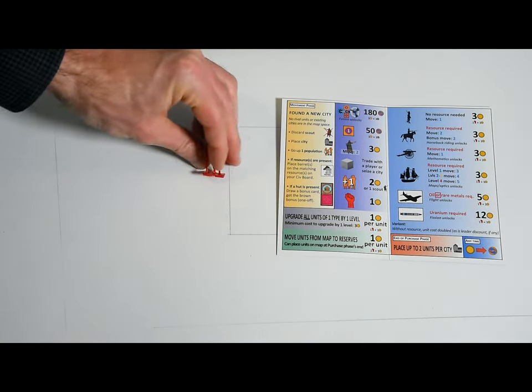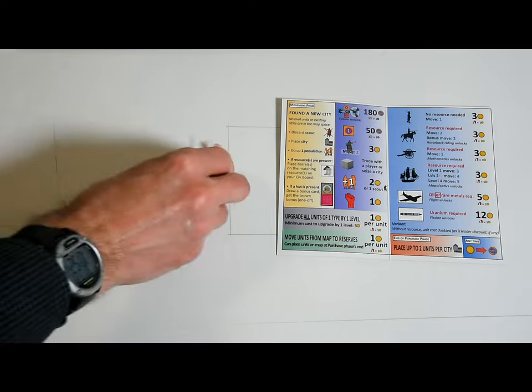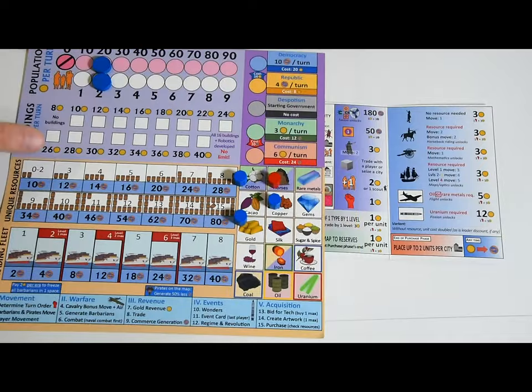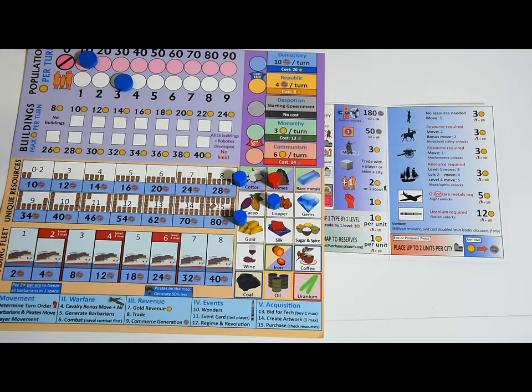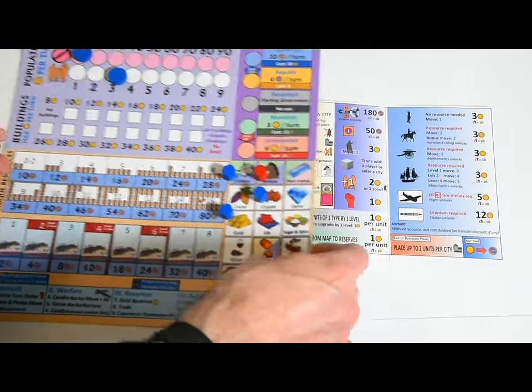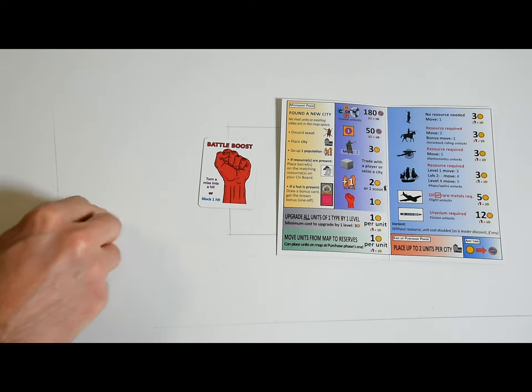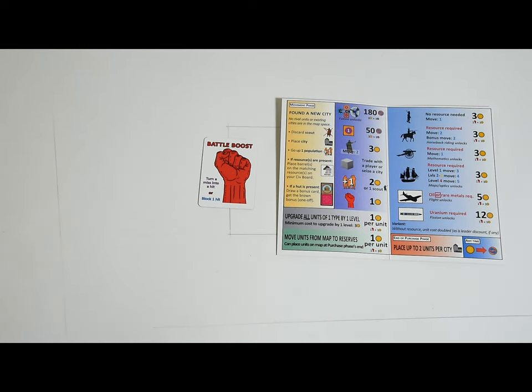Then proceed to scouts, which cost three gold. Building cubes can't be purchased from the bank — they only appear with technologies — but now is a good time to see if players want to trade cubes or sell them for gold, commerce, or favors. You can increase your population by one for two gold or by discarding a scout you own. You can buy a battle boost for one gold — they're used in combat to mitigate bad luck but also to determine player turn order.